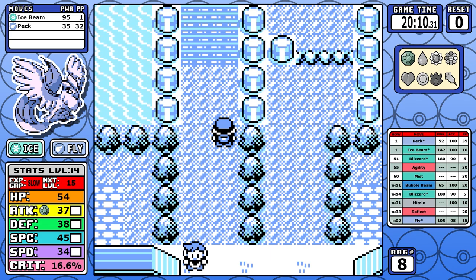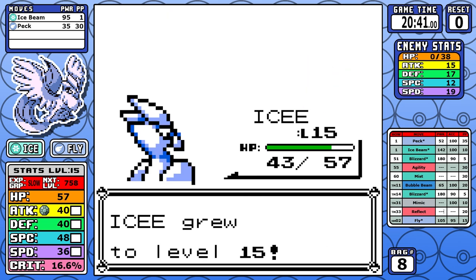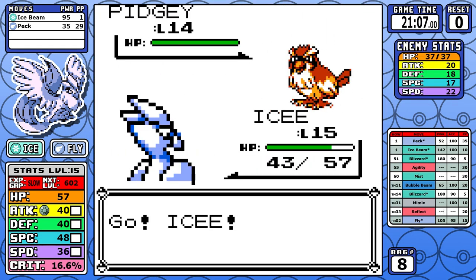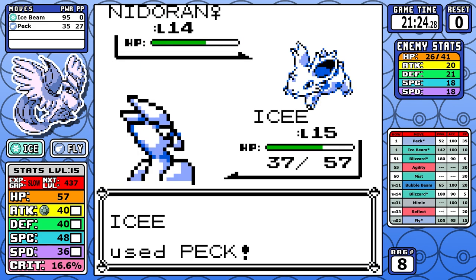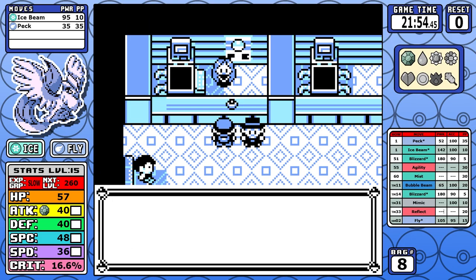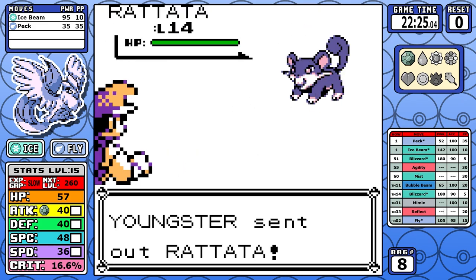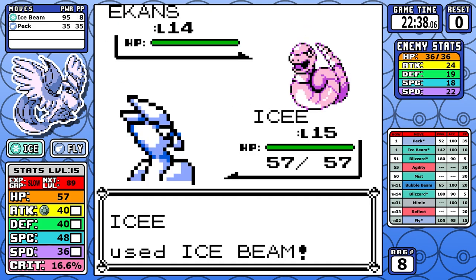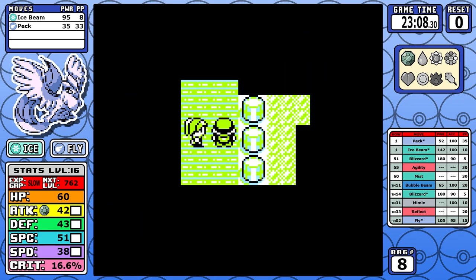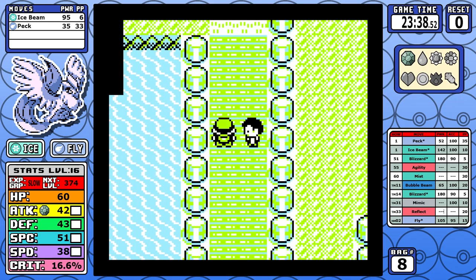On Nugget Bridge I have one Ice Beam left; the first trainer has Bug Pokemon so Peck works there. Ice has a stigma as a weak defensive type — it's weak to a lot of common things and often ranks low on tier lists — but as an offensive type it's barely resisted. Starting with something as high base power as Ice Beam, it's very strong. Having Ice Beam makes Articuno feel almost as powerful as Mewtwo in terms of damage output.